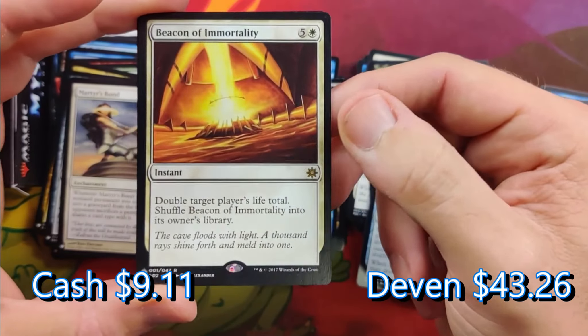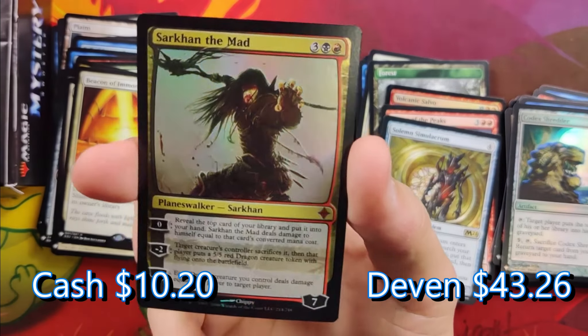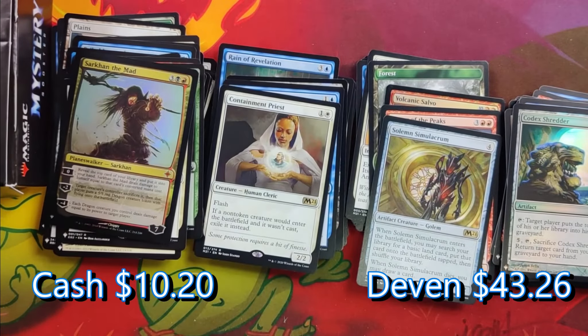Beacon of Immortality is a good card, but not big dollars, and Sarkhan out. So we did pull a foil planeswalker. I feel like he won. We will price this up and get back with who won — I think maybe Mr. Devin won.